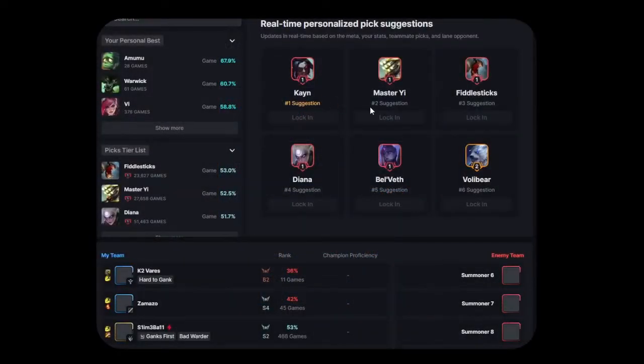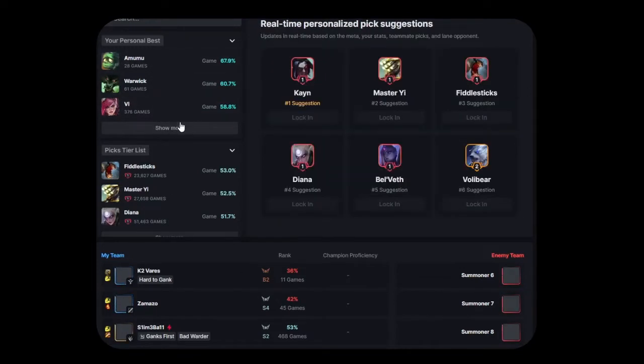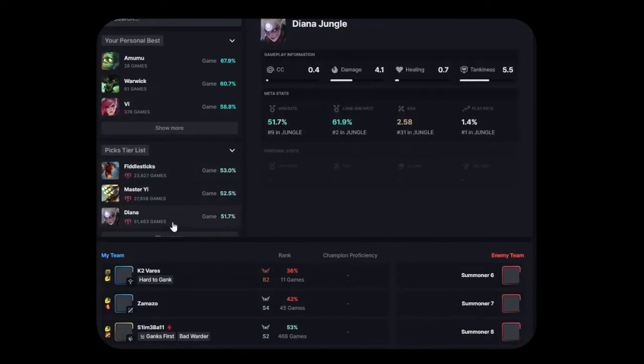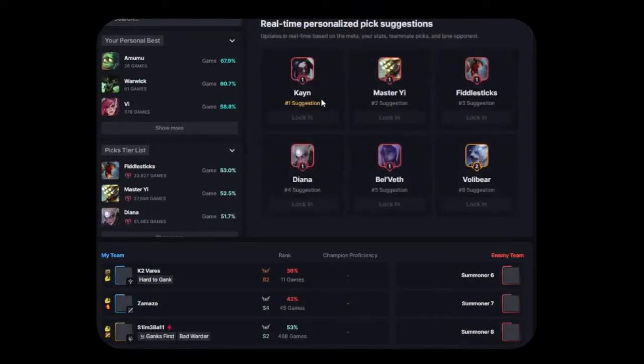Let's move right into Blitz and see what Blitz brings to the table. Blitz has six real-time suggestions, and these are based on several factors. It is not just my play rates, so it's semi-understandable why Diana, Belveth, and Fiddlesticks are on this list, considering I've only ever played Fiddlesticks once and I have never once played Diana or Belveth. To the left of that, there are pick tier lists based on a lot of data. Basically, these are meta picks, and above that they're my personal best champions.